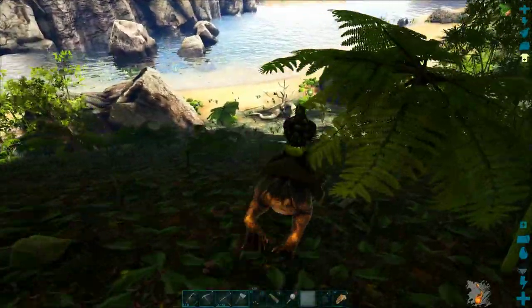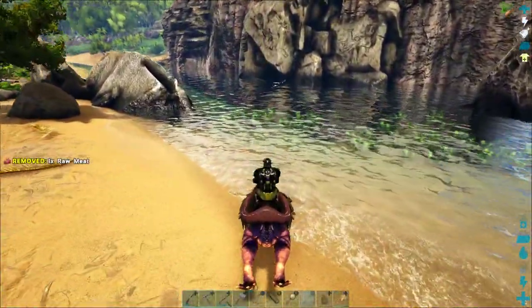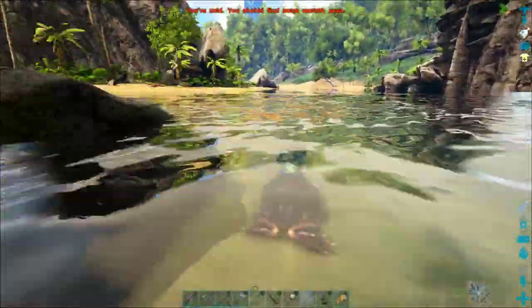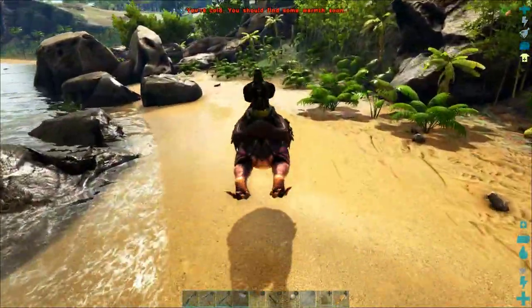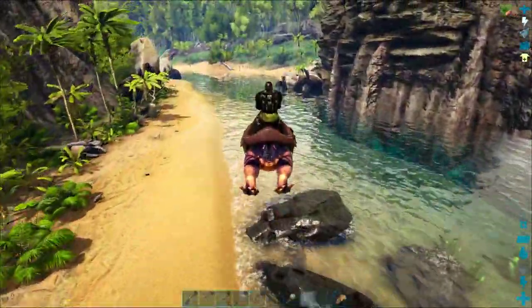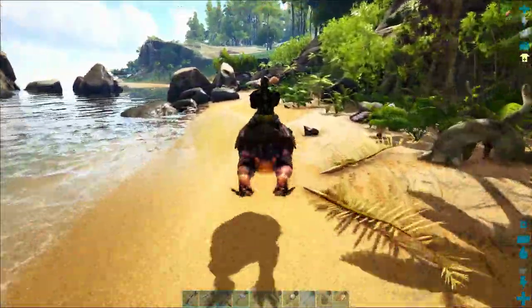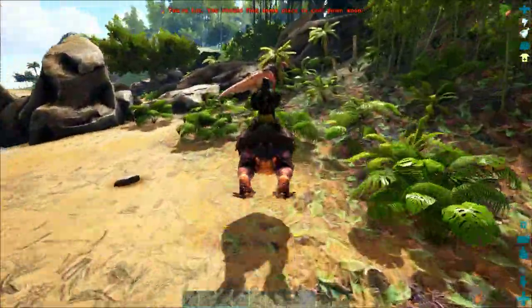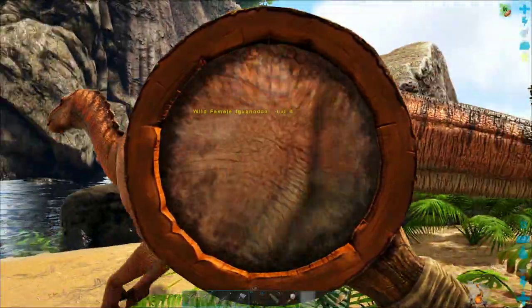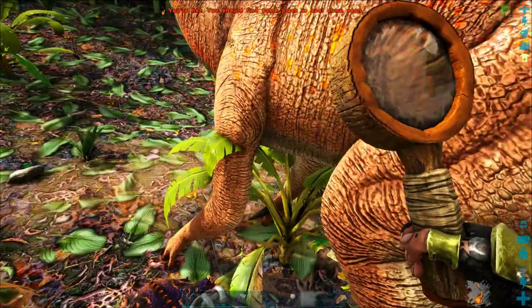We'll attack her and get her to chase us a bit, trying to bring her down to the river. Iguanodons move reasonably quickly — they're a little bit hard to outrun — so make sure you're ready if you pick a fight with one. They do pretty decent damage for an herbivore. They're very peaceful dinosaurs and will not attack you unless you provoke them, but they can do a decent job fighting predators and have decent health and weight.